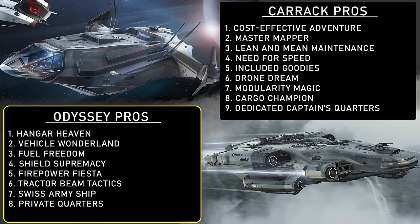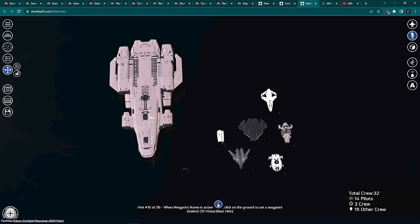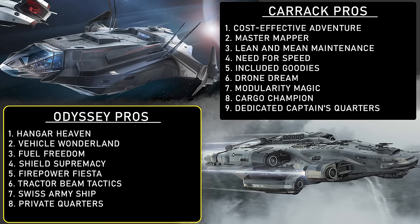Now let's turn our gaze to the pros of the Odyssey. Number 1 — Hangar Heaven: the Odyssey has a much larger hangar, a playground for your fleet offering endless variety of gameplay loops with different ships you can take out and even refuel on board. Number 2 — Vehicle Wonderland: a larger and more sprawling vehicle bay for ground vehicles. Number 3 — Fuel Freedom: the mining and refining capability makes the Odyssey completely self-sufficient with potentially unlimited range. Number 4 — Shield Supremacy: with a capital-class shield it can withstand far more damage than the Carrack. Number 5 — Firepower Fiesta: with bigger guns and missiles, the Odyssey is armed to the teeth. Number 6 — Tractor Beam Tactics: the ship tractor beam is a game-changer for sticky situations and cargo hauling.